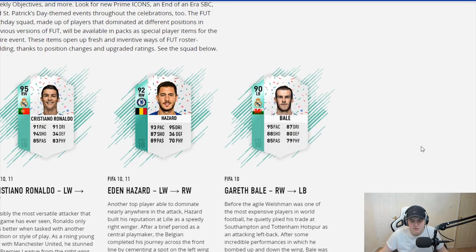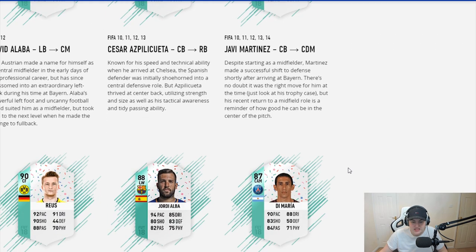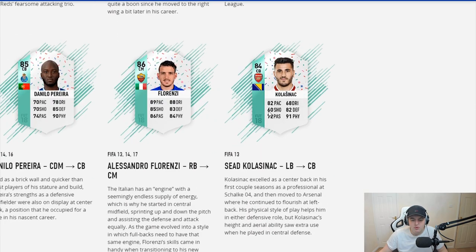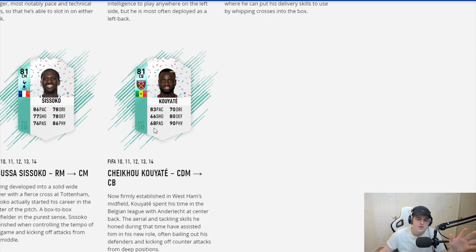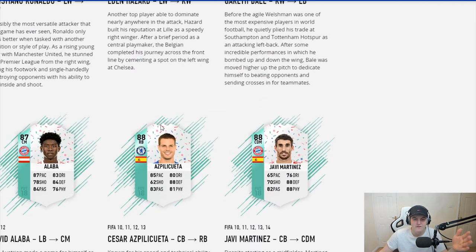As you can see in a bit better quality, we've got the Ronaldo, Hazard, Bale, Alaba, Azpilicueta, Javi Martinez, Reus, Jordi Alba, Di Maria, Mane, Draxler, Mahrez. Essentially they went off previous FIFA years and looked at where players' cards were positioned, then moved them back. I really like the look of the cards and I'm excited for what they're going to do this year too.